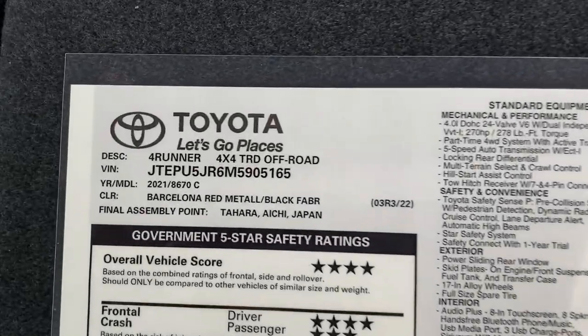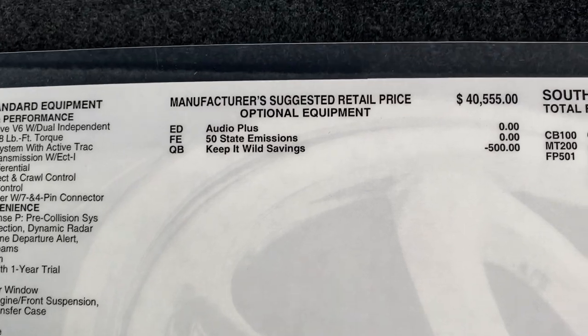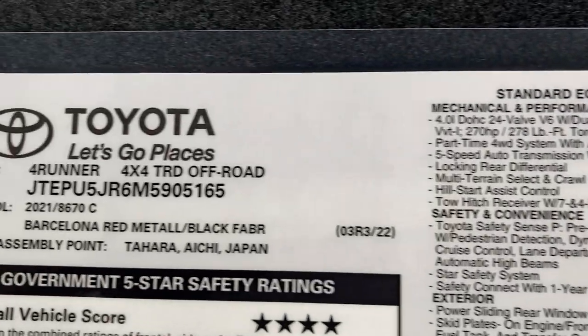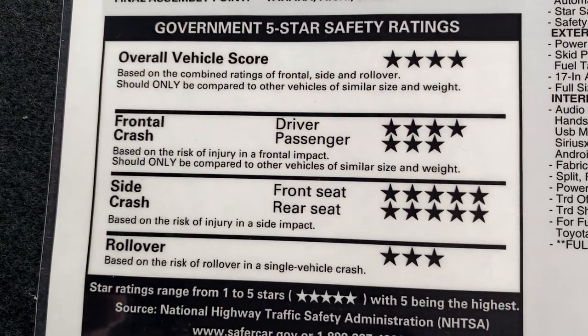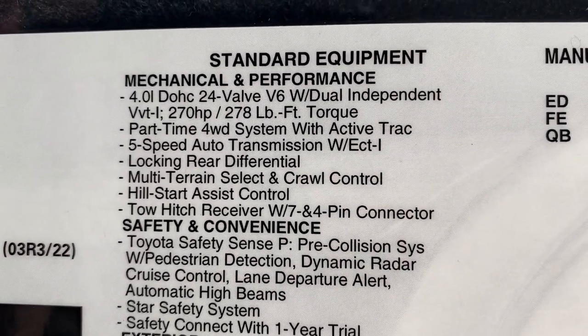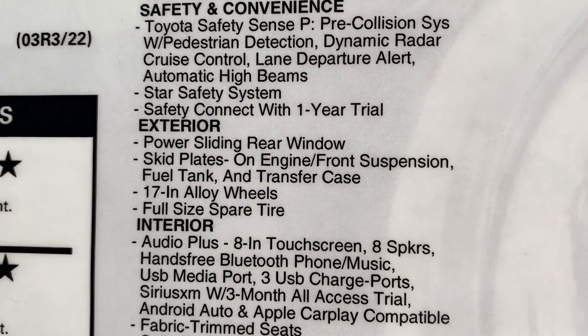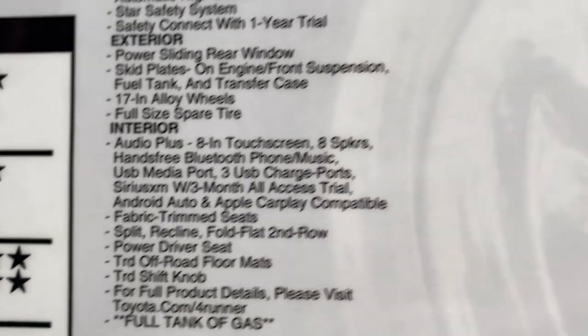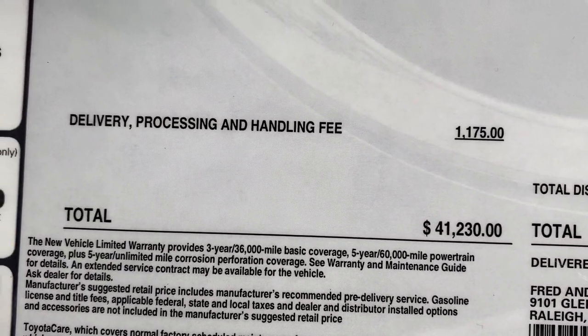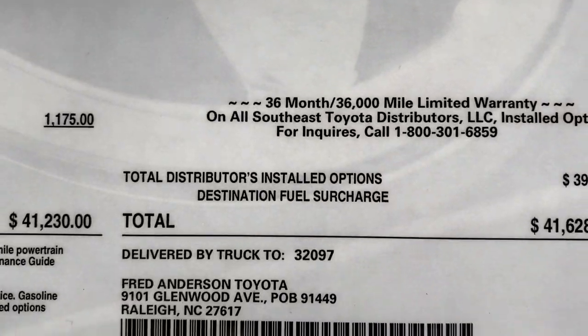And then this is the 4Runner sticker. 4x4 TRD Off-Road, it starts at $40,000 - a little bit more than our Tacoma friends starting off. Made in Japan, so that's one of the differences between the two - where it's manufactured. 4Runner is only manufactured in Japan as of right now. The fuel mileage is a little bit less for 4Runner. This one has similar horsepower and torque, but it's a 4.0 liter V6. We're going to take $40,555 - they give you a discount from the manufacturer. No extra options from the factory on this one, get it delivered - that's at $41,200. Then it has some crossbars and an all-weather cargo mat, putting it at about $41,600.